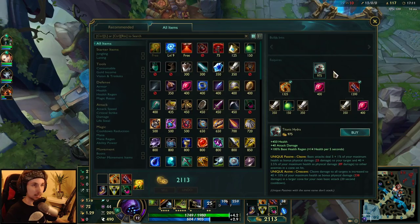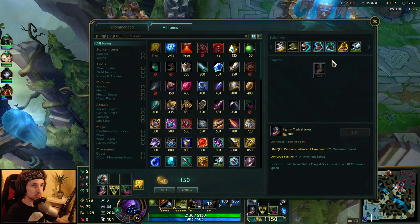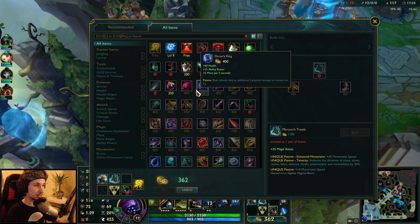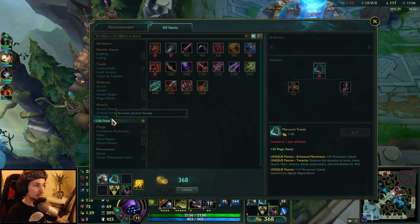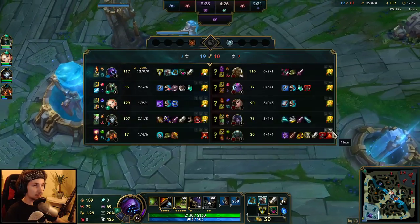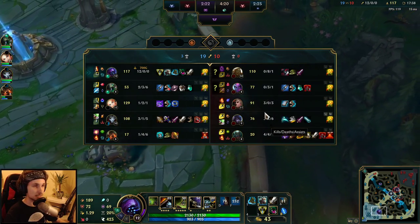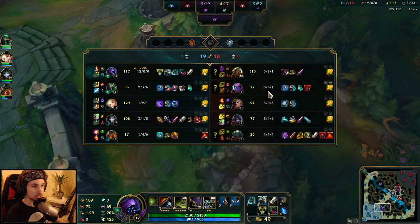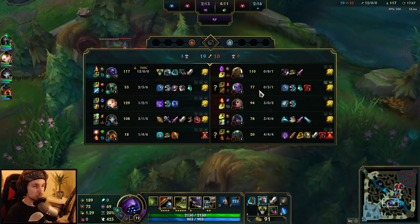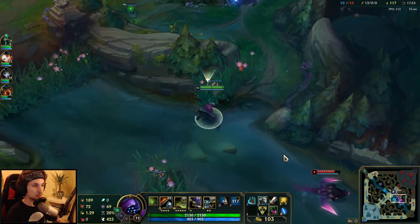We should go back to base and finish the Titanic Hydra, which is really OP in the current patch. We should also get Mercs because they have a lot of AP and magic damage — we definitely want magic resist. If the enemy team is mostly AD, I suggest Ninja Tabi. But this game specifically, the enemies have a lot of AP champions and CC, so Mercs is better since it helps with both.